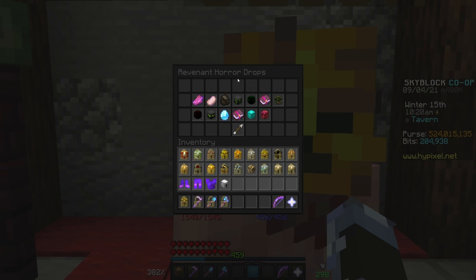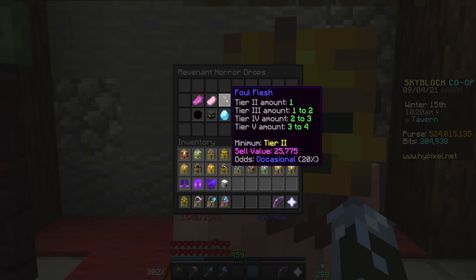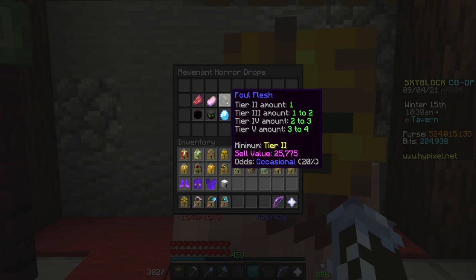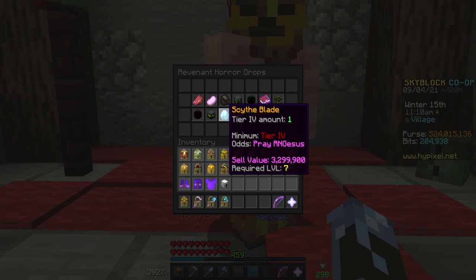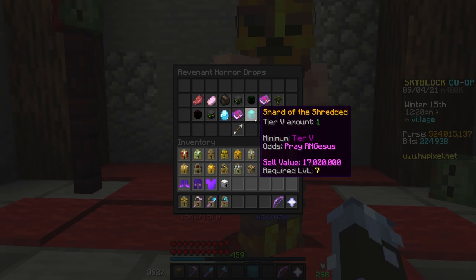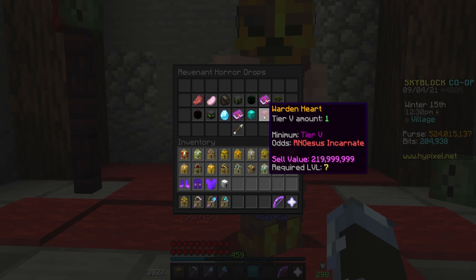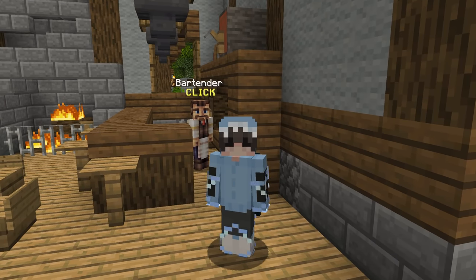While there are tons of different drops from the Revenant Horrors, the most noteworthy are the Foul Flesh, the Scythe Blade, the Shard of the Shredded, and the Warden Heart. Foul Flesh is a pretty common drop from all tiers except tier 1, and it NPCs for 25,000 coins. The Scythe Blade is used to craft both the Reaper Scythe and the Reaper Orb, and usually goes for around 3 to 4 mil. Four Shards of the Shredded are used to upgrade the Reaper Falchion to an Axe of the Shredded, and the Warden Heart is used to craft the Warden Helmet.